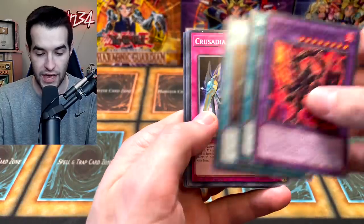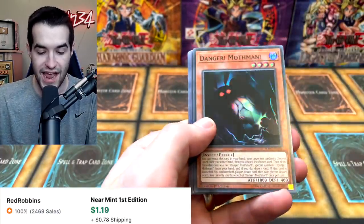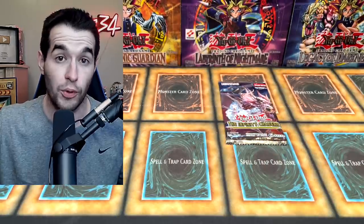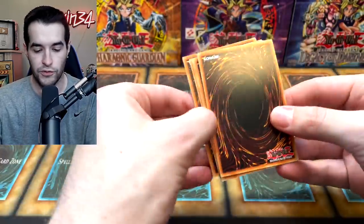Soul Fusion: Predaplant, Crusadia, Crawler, Orchestrated Babel. Then a Danger! Mothman — is Mothman worth something? I can't remember, but it's a super rare. Finally Infinity Chasers — and then one more Pharaoh's Servant pack. The secret rare is at the front — okay, good.